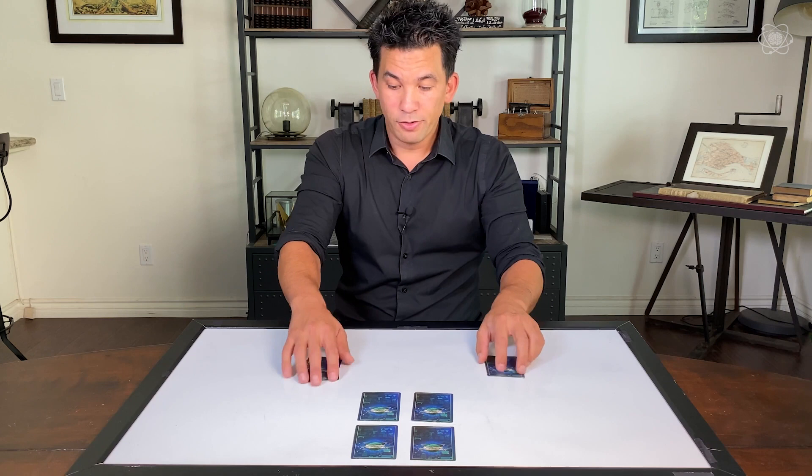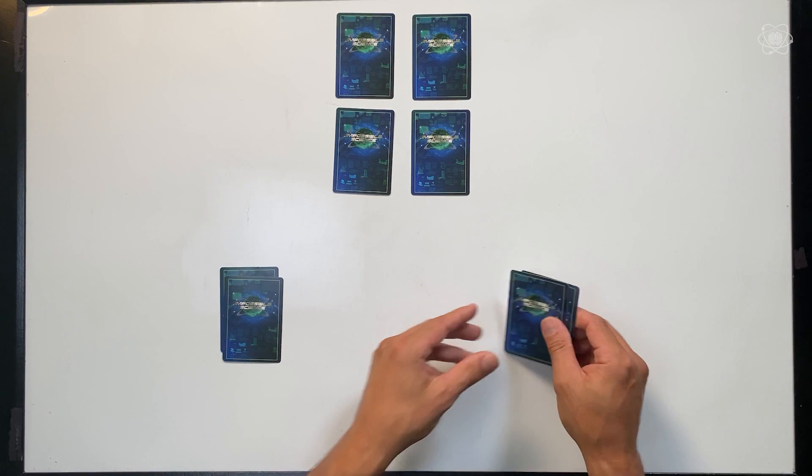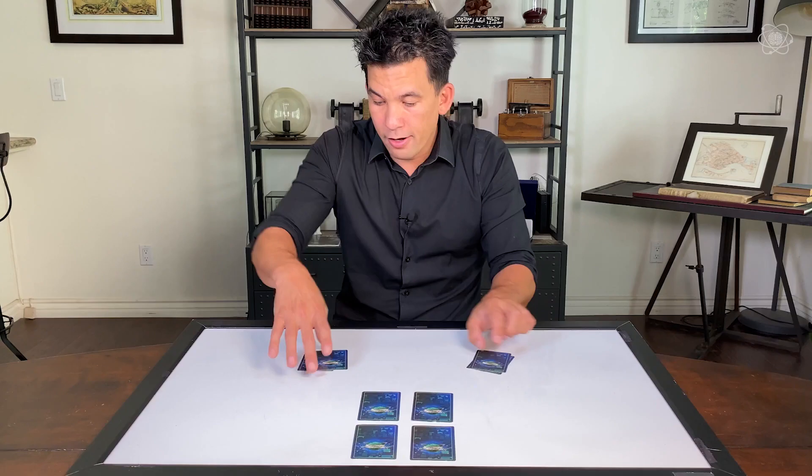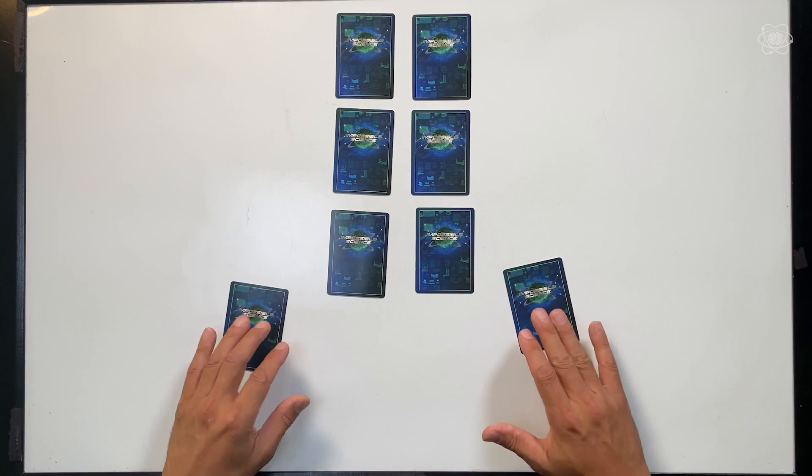Now we have two cards on each side. So one last time, let's do it: M, A, T, H, O, R, M, A, G, I, C. Top cards — place them together. Now we could do it again, but we only have one card each, so let's just slide those together.